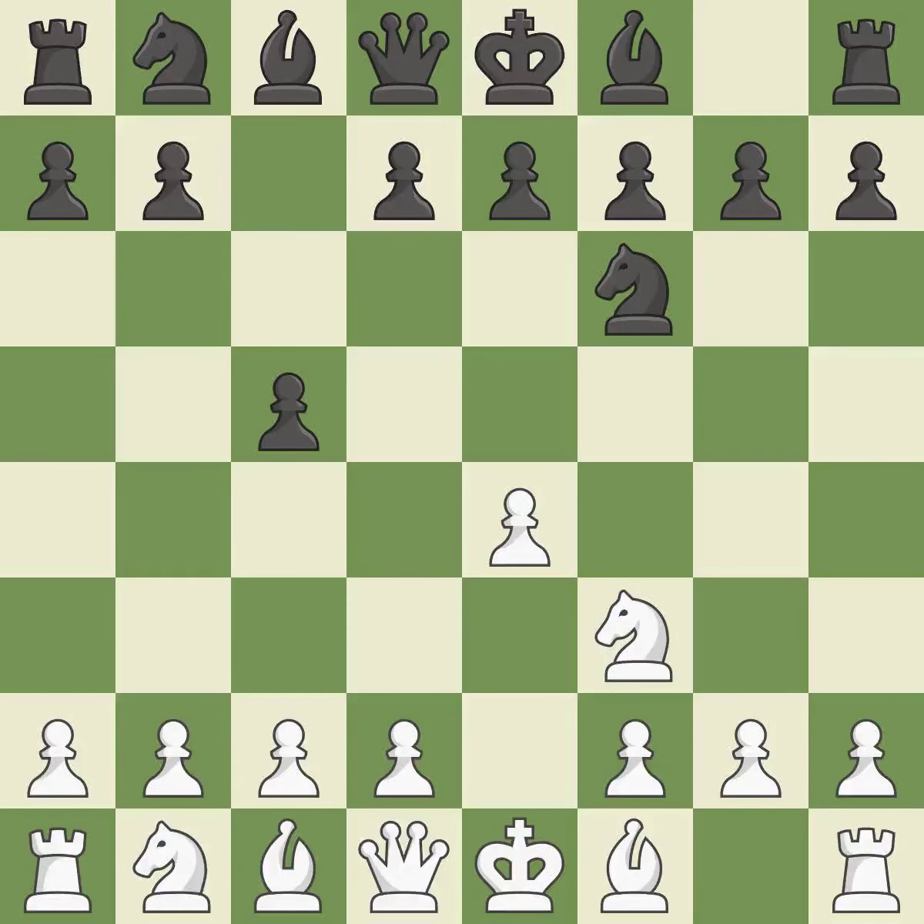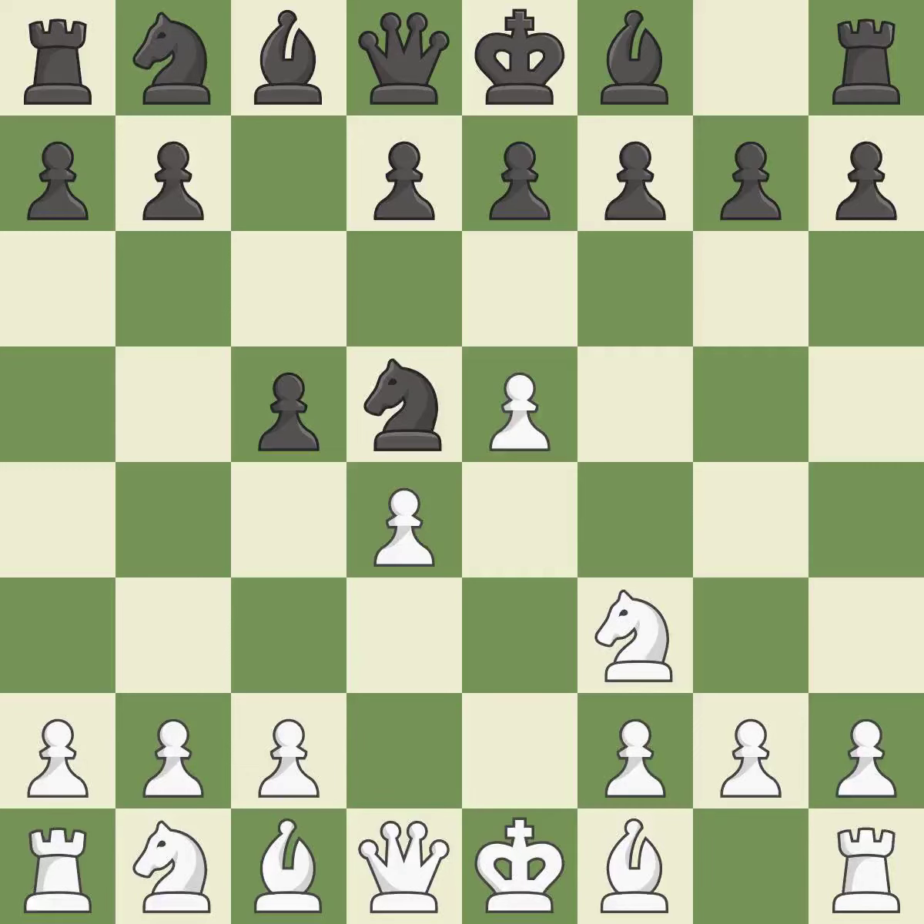The E4 pawn is attacked as the knight moves toward the center on move NF6. E5 takes space in the center and attacks the knight on F6. ND5 moves the attacked knight to the center of the board where it attacks many important squares. D4 gains space in the center, attacks the C5 pawn, and allows the dark-squared bishop to develop.